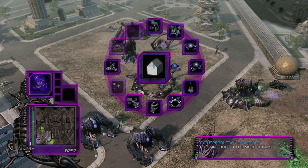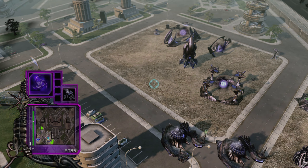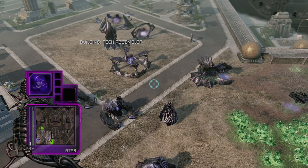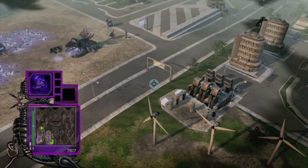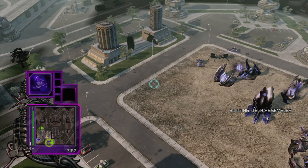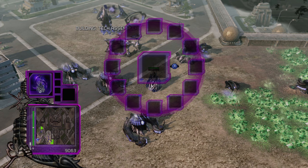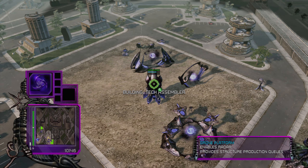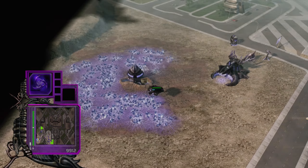Let's maybe get one more power plant before we get another one of those, and before we get our tech structure here. Single transmitter and tech assembler — needed for that. We should have enough power for the rest of the mission, probably. Let's get four of those. So you assemble some tech, please. And yeah, we should get that upgrade.